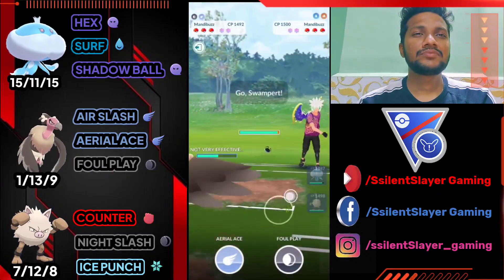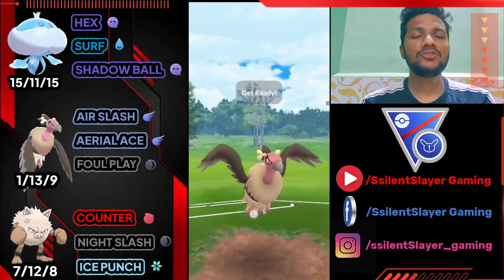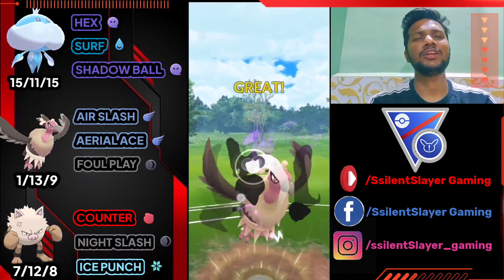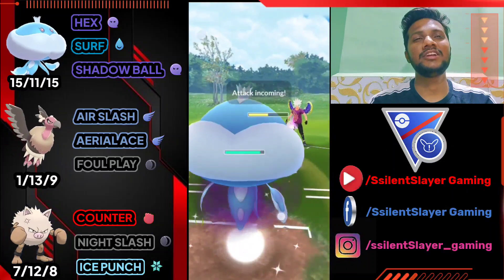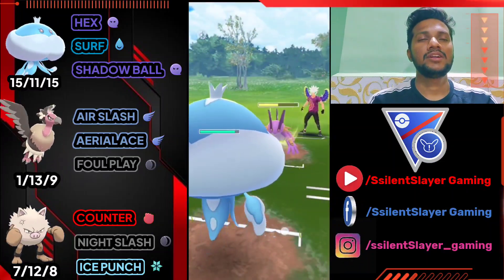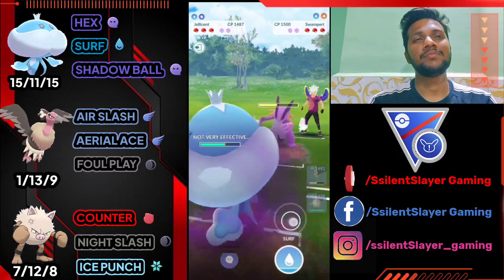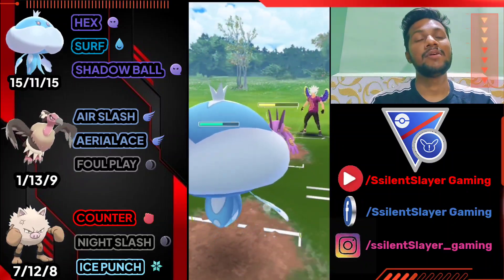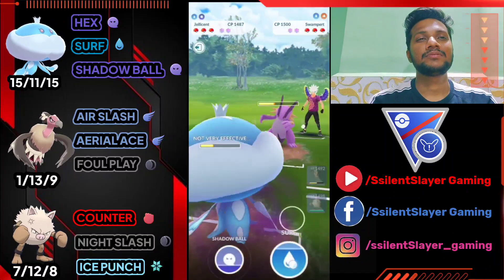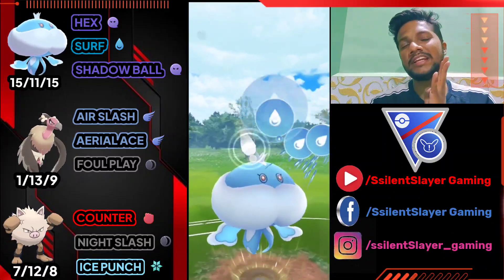Let's go for another Aerial Ace. We got Foul Play first but not going to shield that. No need to worry about it. He's got Swampert as his third Pokémon, so I can win this match easily without using any shields. Let me just confirm — Medicham, Swampert, and Mandibuzz: no shield challenge accepted for this match!